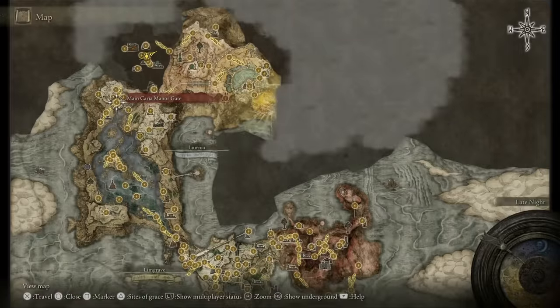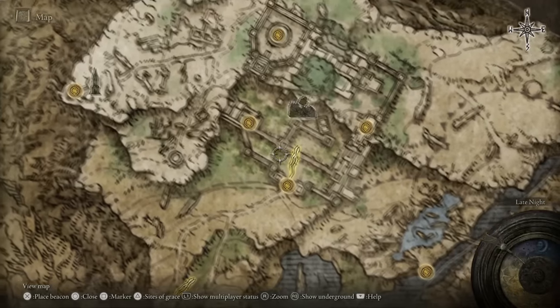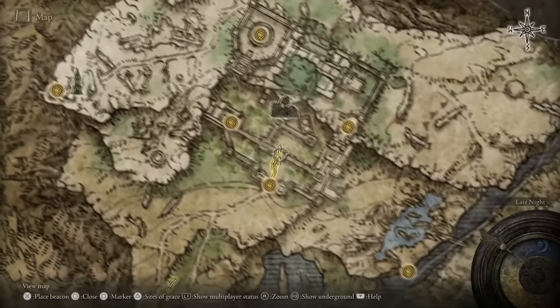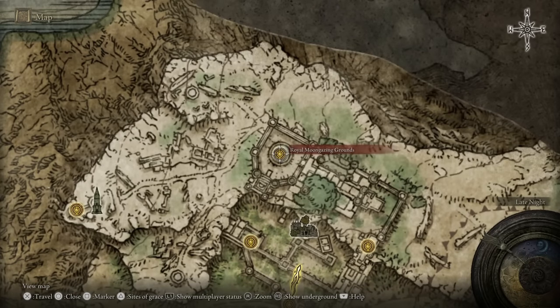Next up, we can go over to the main Carrier Manor and this is going to be a slog because you've got to make your way through to the manor's lower levels. Work your way across the bridges and up towards the manor upper level, and from there you can very easily make your way over to the royal grounds.